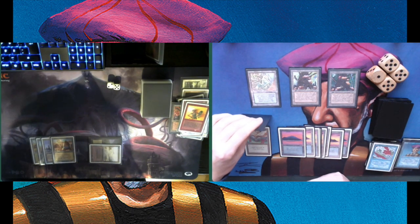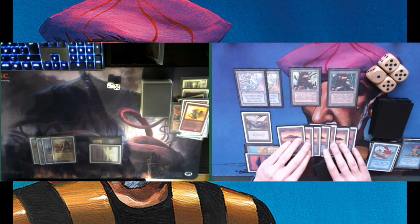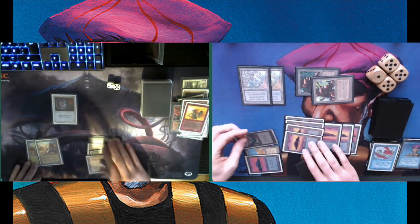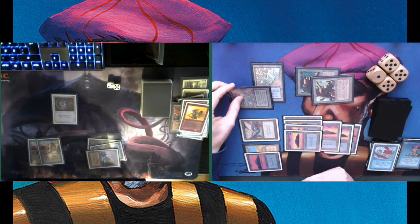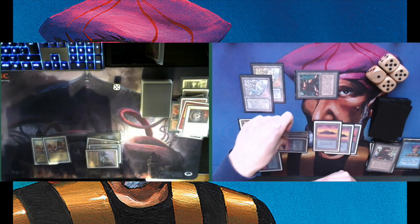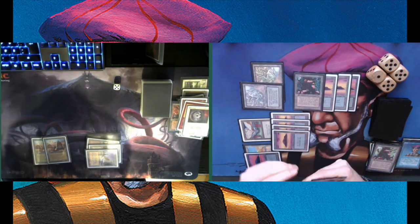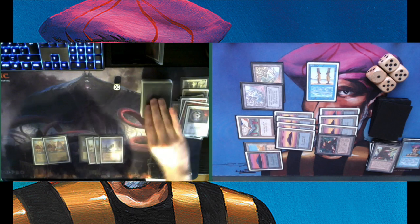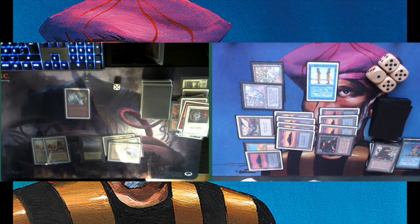With that Tome I can keep drawing cards — that's very important here. Playing a Maze of Ith. Tapping two to animate both Mishra's Factories and attacking with two. Drawing a card. Factory is dead but dealing two damage to Chris — going to five. Untapping at end of combat and tapping four — playing a Clone over my Mishra's Factory since it was still a Factory.